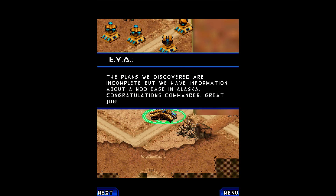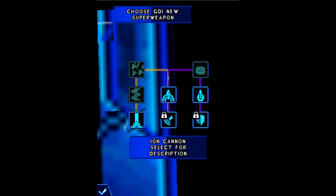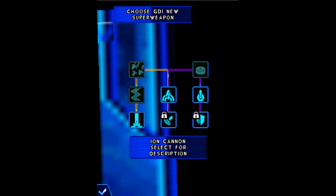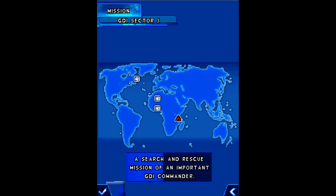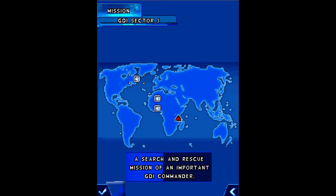The plans we discovered are incomplete, but we have information about a Nod base in Alaska. Congratulations, Commander — great job. Thank you. So that wasn't too difficult, was it? We can unlock more powers — let's definitely unlock the iron cannon. Order an iron cannon satellite strike that will cause massive damage to all units and structures at the targeted location. Yes, I will research this super weapon. So here's the next mission — ooh, we can choose between GDI and Nod. How exciting. Does this mean we can alternate, or do we have to play this twice? Anyway, I think I'm going to do that next time — thanks for watching, and I shall see you then. Take care and goodbye.